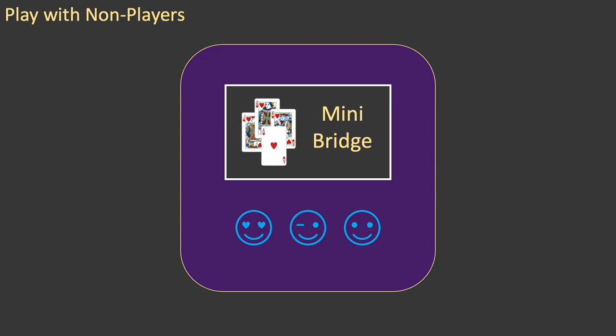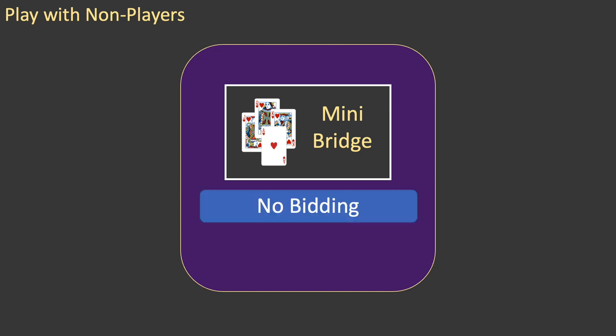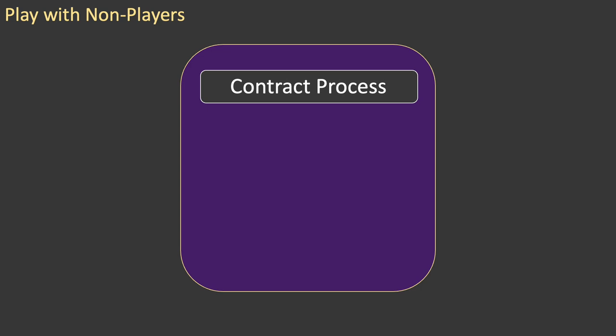You need Mini Bridge. This video will explain how Mini Bridge works from a bridge player's perspective. The next video will be a tool for you to use to explain Mini Bridge to your non-player friends. Mini Bridge is simply bridge without the bidding, so there is no need for your friends to learn a bidding system or complex bidding conventions. Instead of bidding, there is a three-stage process to determine the contract.